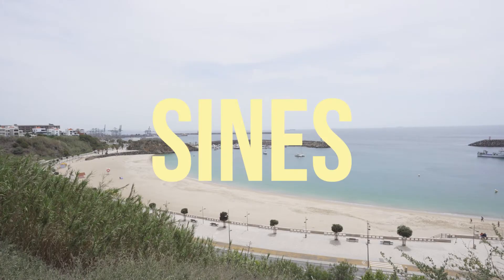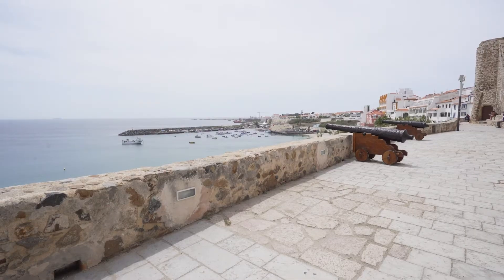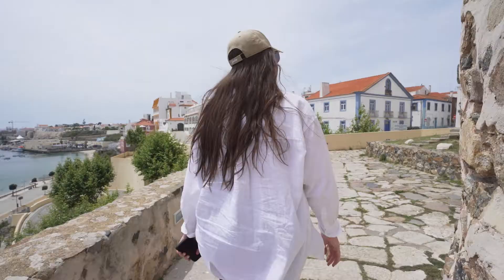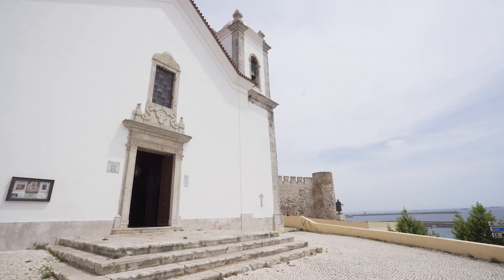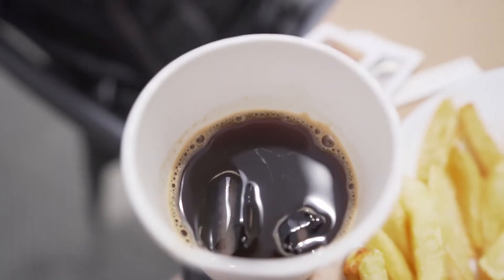The first stop is Sines. Sines is a small city an hour and a half south of Lisbon. It features historic streets, sandy beaches, as well as rugged rocky cliffs. Here we grabbed lunch — it wasn't that good, but the owner of the restaurant was super nice, so it was still fine.